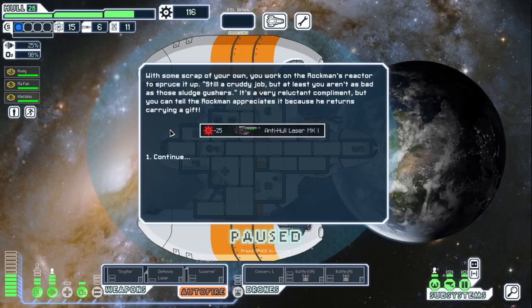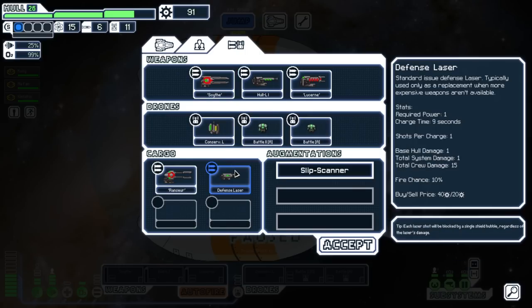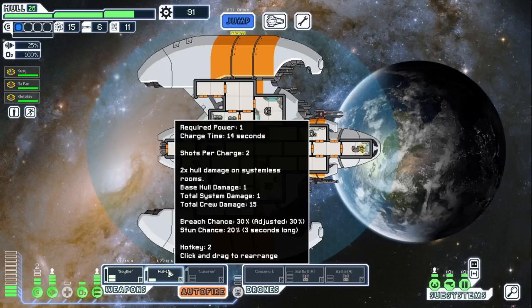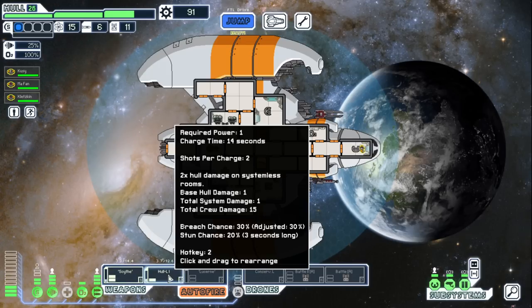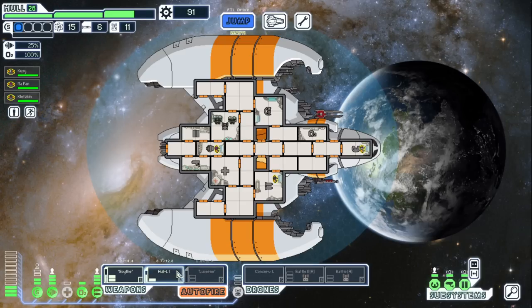With some scrap we work on the Rockman's reactor — still a credit job but at least we're not as bad as the slug. It's a reluctant compliment, but the Rockman appreciates it and returns with a gift — a Whole Laser that shoots two projectiles, which is full stop better than the one we had. Takes a little longer to charge but we have to wait for the beam anyway. I really like how they changed Whole Lasers — a one or two projectile for one power and a three projectile for two power is so much better, way more usable.